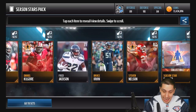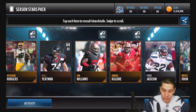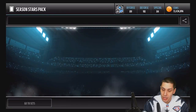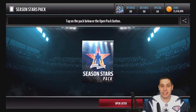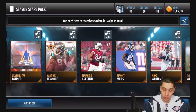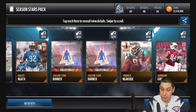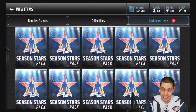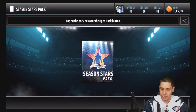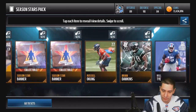Right off the bat, we get a Dan Kilgore and a Steven Nelson, and then we get our banner. Unfortunately, not anything great out of this first pack — we're really just looking for one of those limited edition pulls. If we can get some Elites that would be great as well. Let's take a look at what these Season Star banners go into because I haven't seen these packs in a little while.